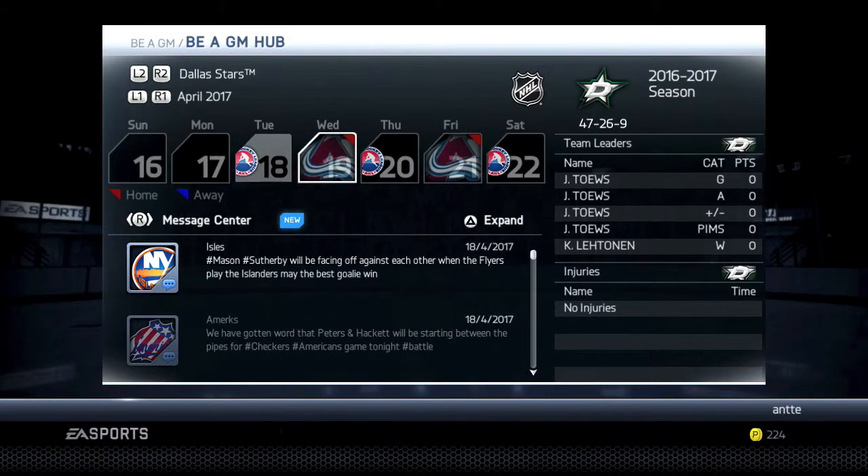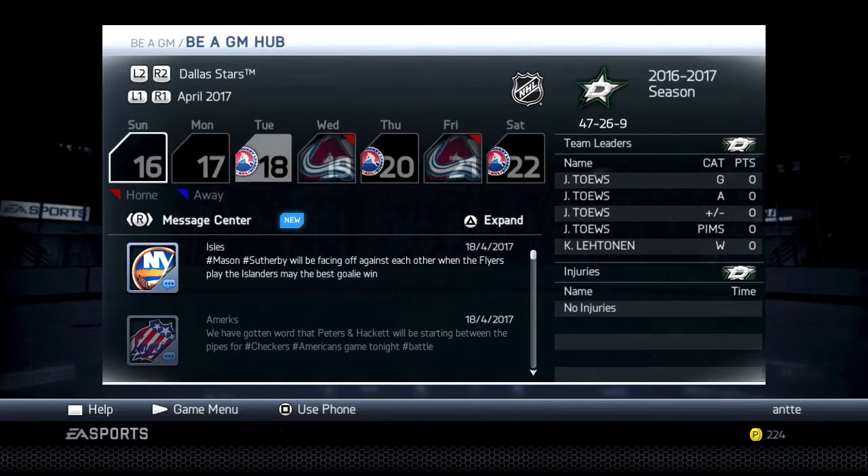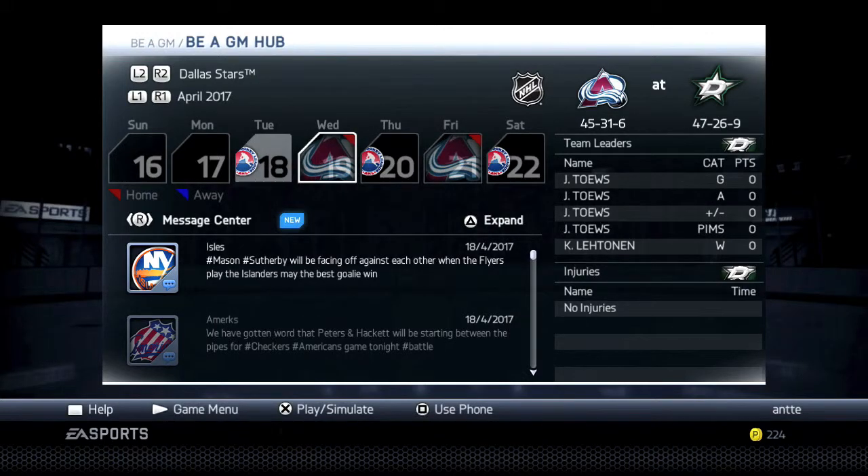We are at the beginning of the postseason. We ended the regular season in the last episode and it was a good year. We qualified for the playoffs. We were second in the Western Conference, and now we are going to face the Colorado Avalanche. They were third in our division, we were second, and second overall in the Western Conference.